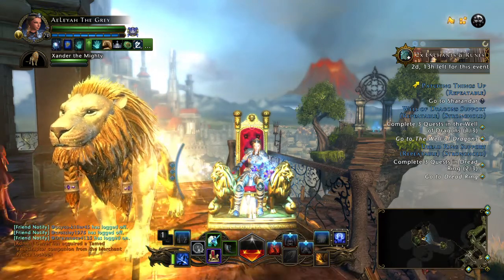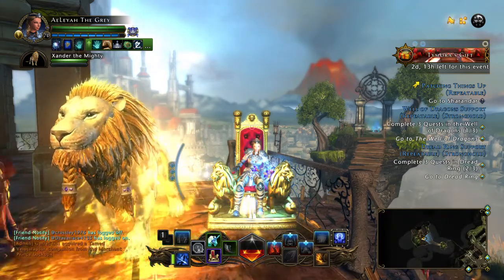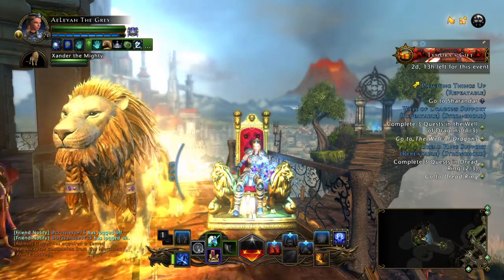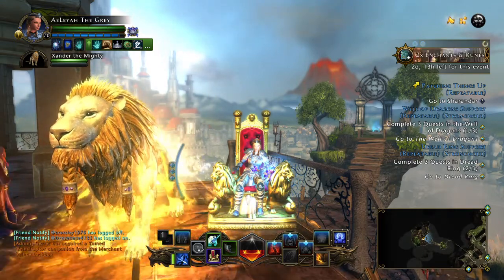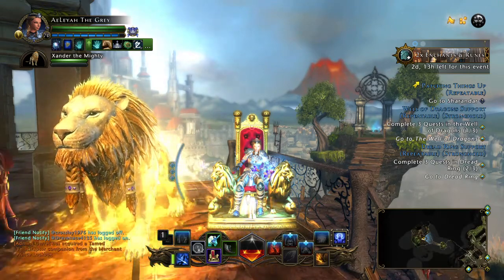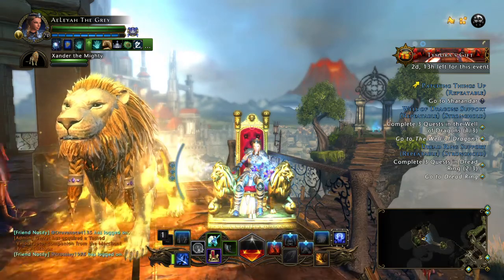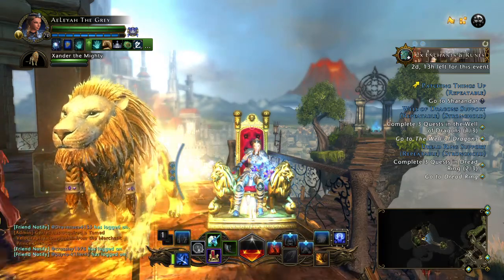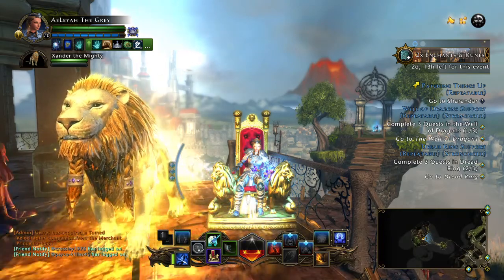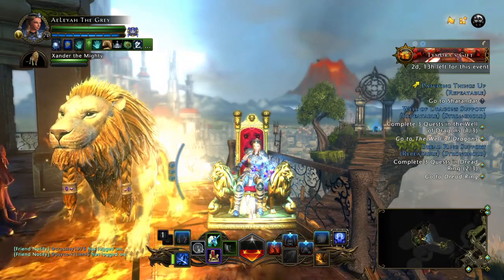We do have videos out there for your top 10 insignia bonuses. We're specifically talking combat powers and equip powers. The list consists of 5 epic mounts and 5 legendary mounts. So 10 through 6 are your top epic mounts in the game right now, mod 12. And then 5 through 1 are your top legendary mounts for your DPS character.